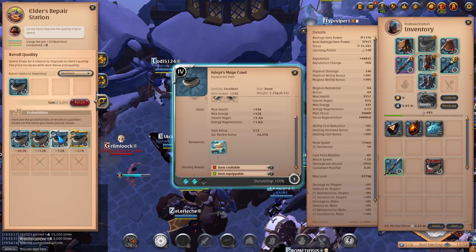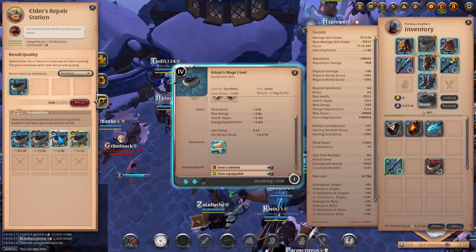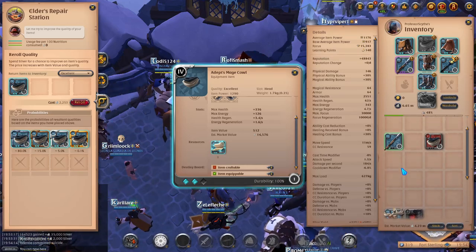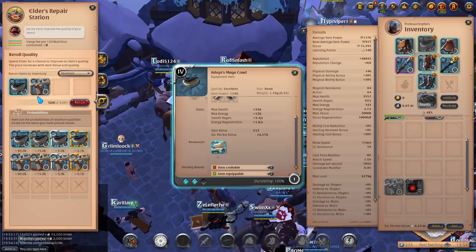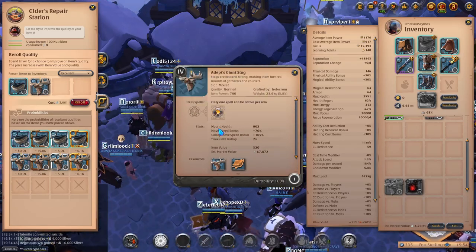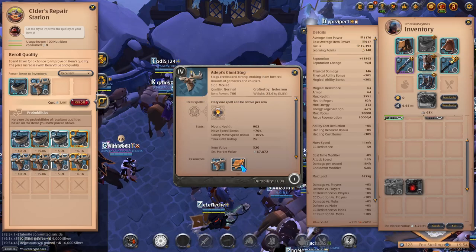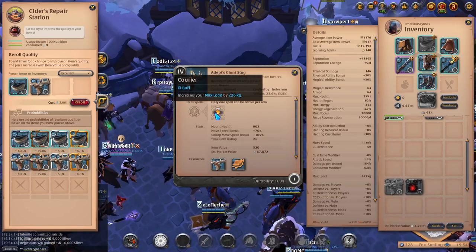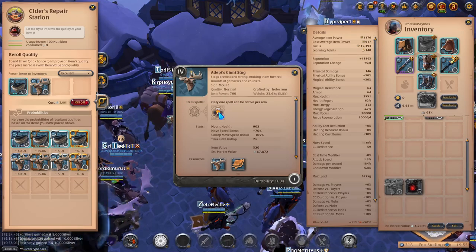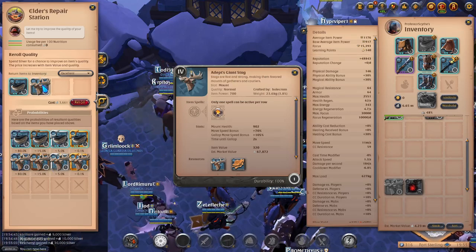You can also re-roll the quality of mounts here. The reason you'd want to re-roll a mount is that for any mount with carry weight, an increase in quality gives it more carry weight. The stag is currently at 226 carry weight and you'll be able to see it go higher once we roll it to excellent.